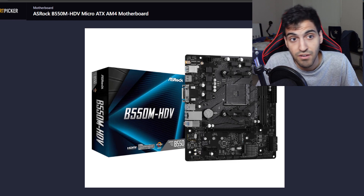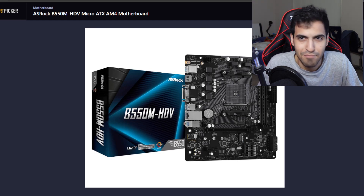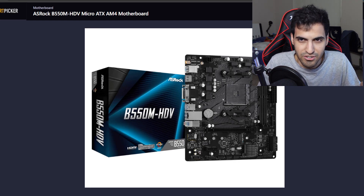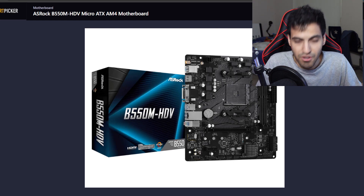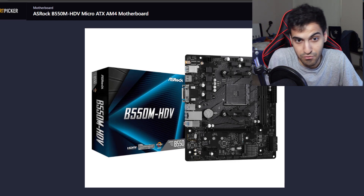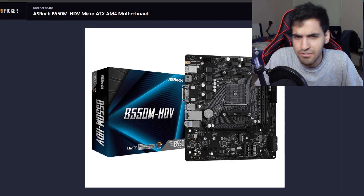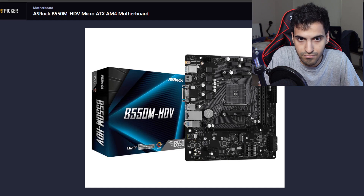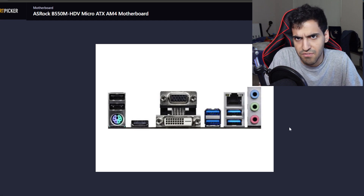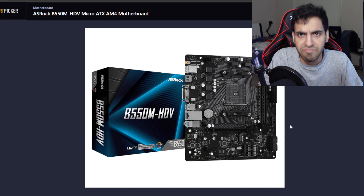For the motherboard, I went with the ASRock B550M-HDV — a Micro-ATX board and the cheapest option you can get. It's a B550 motherboard so it supports Gen 4 SSDs and this processor, and even potentially newer processors. The main downsides are no heatsink for the VRM area and no USB Type-C — at least the PS5 has two Type-C ports — but for this build it works fine.